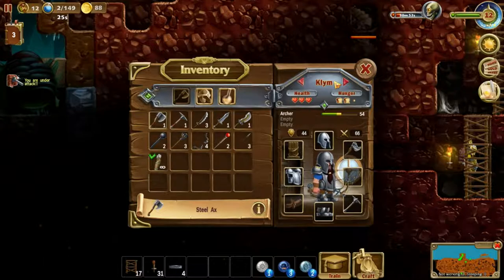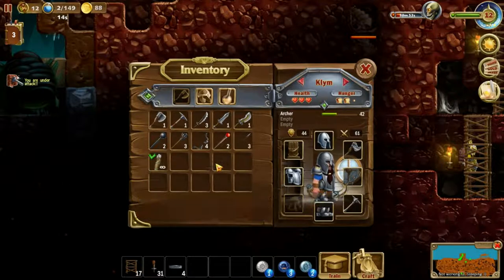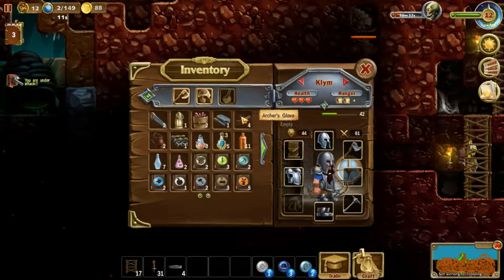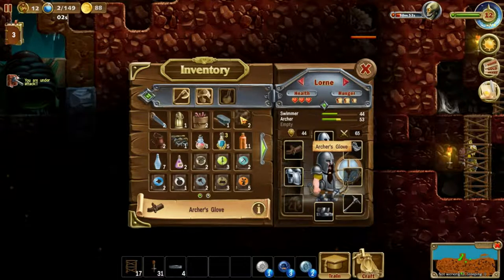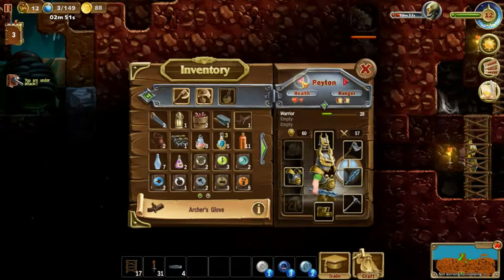Not much has happened, but I did realize that we could equip our archers with Archer's Glove, which will increase their archer ability quite a bit. If we just take that away, you can see the stat drops a lot, but if we put it on it increases a lot. So I just made a few — they're not too expensive. I'll make sure every archer has one.